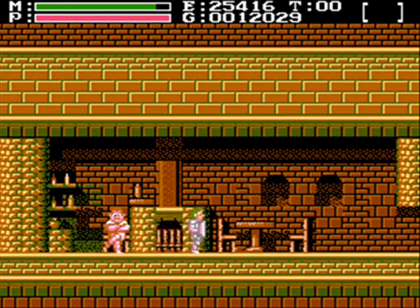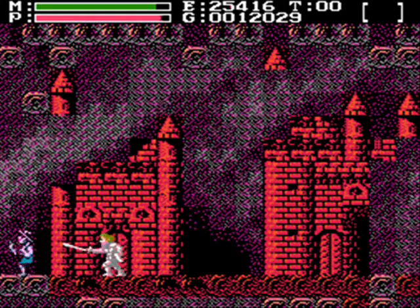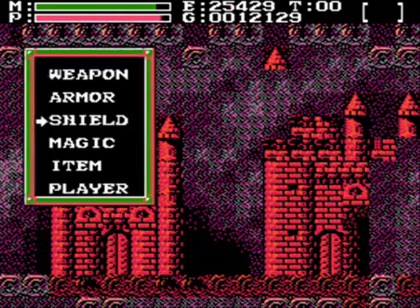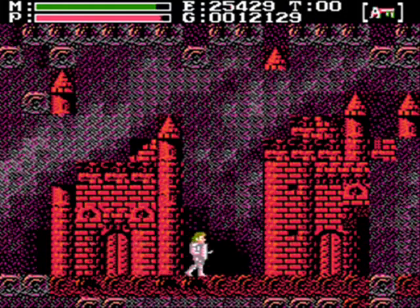You have to get a key — Key A — to get in this door right here. I forgot where to get Key A, and you have to get in there the whole time. Okay, so we're still here in Metroid Land, and now we're about to finally get out of here.